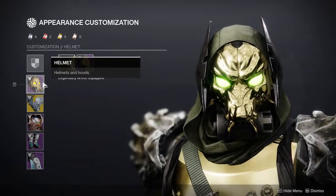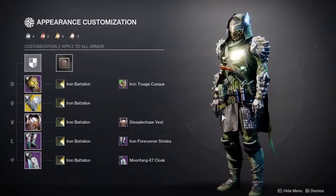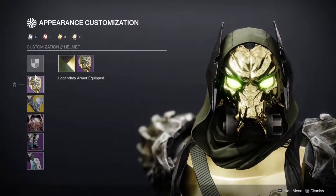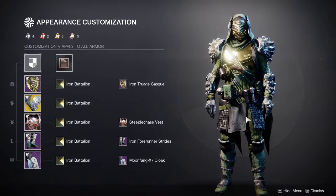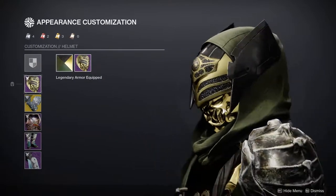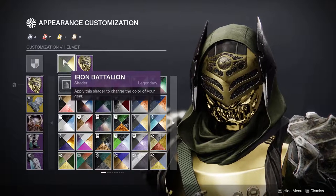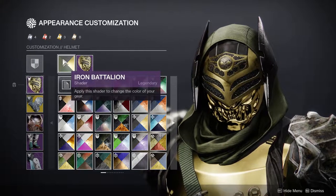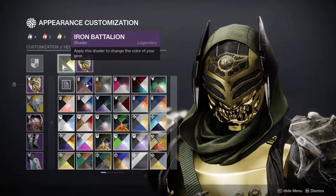Let's start with the helmet. I originally started off with this helmet, and I actually still think this looks better, so I'm just going to keep this on instead. I was going for the Rule of Cool, which essentially just means whatever looks cool to me, I'm just going to slap it on. Obviously with this helmet, I really wanted to combine the gold with it, so that's why I'm using the shader Iron Battalion.